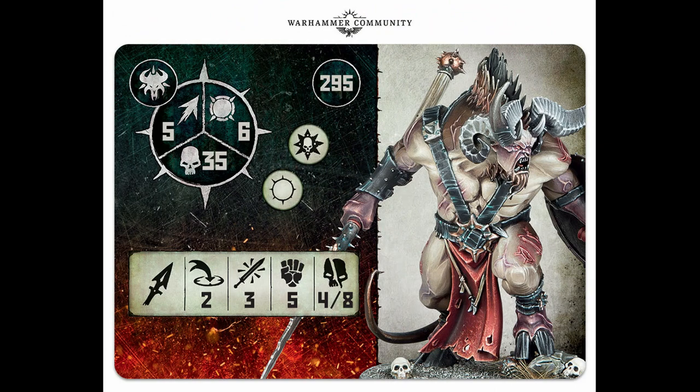Here's the stat card in front of us. He's 295 points, Movement 5, Toughness 6, and 35 wounds. He's got quite a fast pace considering the Orruks have Movement 3 — he's keeping up with the majority of chaos warbands, which are around 4 to 5. He's got a huge amount of wounds and a good save because he's carrying a shield. I recently came up against an Orruk warband and there may be only about five models on the table if they go with just the big guys.